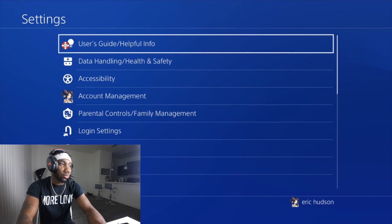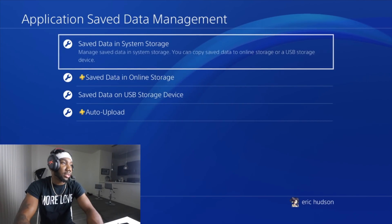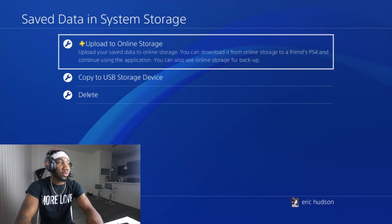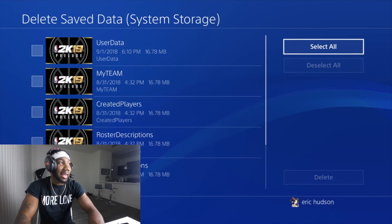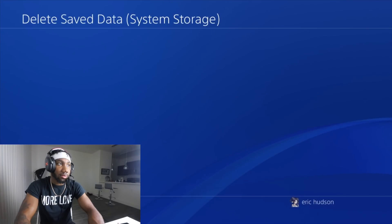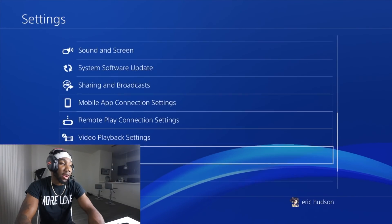You want to go to Applications and Saved Data on your device. You don't want to go to Saved Data in System Storage — right — and then you want to go to Delete. You can see all the files and stuff here. You want to select all, and then delete. Boom — once it's finished deleting, you want to back out.